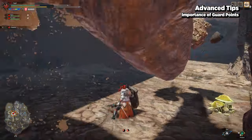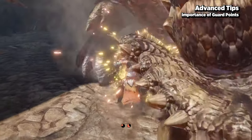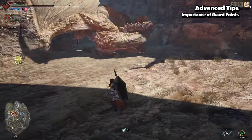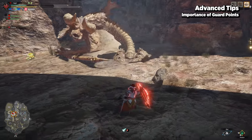In addition, you can also use the axe draw attack to utilize the guard point animation at startup, which is extremely useful for when you're running into a monster and don't already have your weapon drawn.